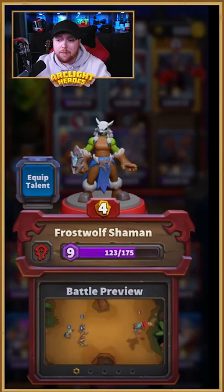So let's take a look at the Frostwolf Shaman. This is effectively a ranged character which can heal and do damage at the same time, making it an absolute asset to your ground troops in Arclight Rumble.